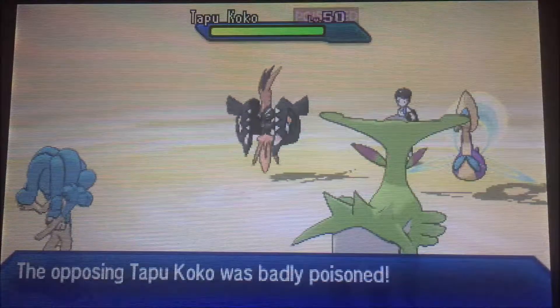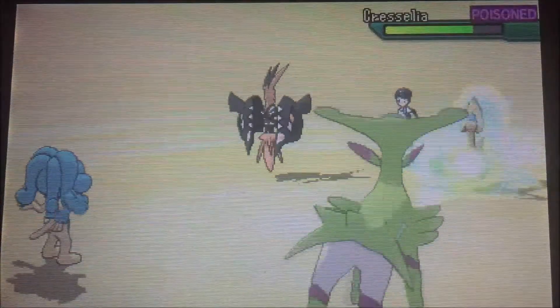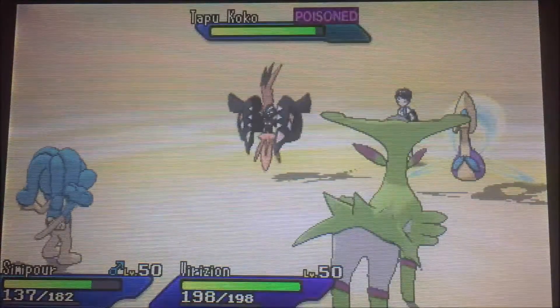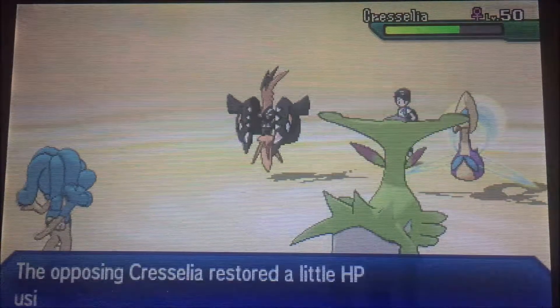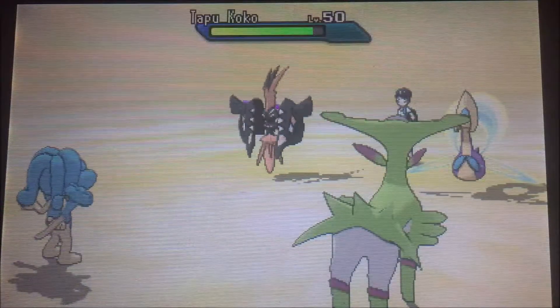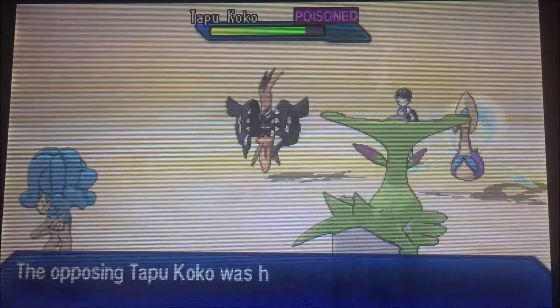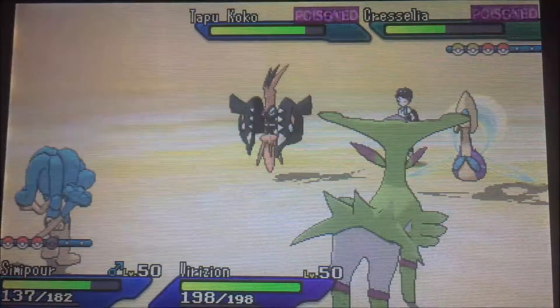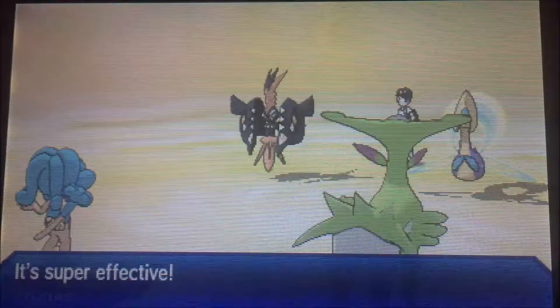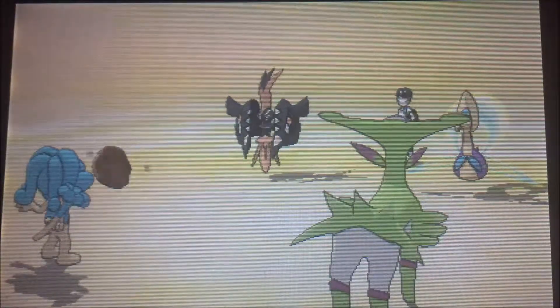That makes sense since it should only have the ability that raises its speed. Another Giga Drain onto Cresselia, and that's a Dazzling Gleam from Tapu Koko. I did not anticipate an Electric-type attack from it. Leftovers restore some HP. Toxic is now turn three or four. Trick Room ends — Tapu Koko is now the fastest thing on the field. It gets off the Thunderbolt — it manages to hit through the evasion. If that was a Helping Hand, Simipour wouldn't have survived.